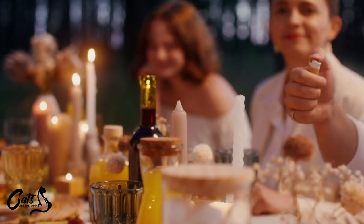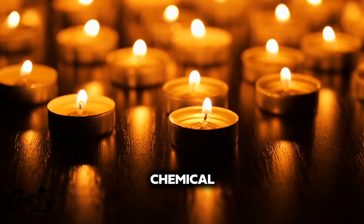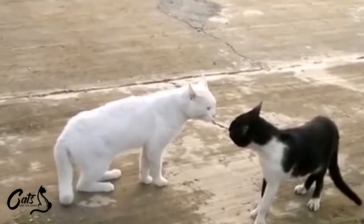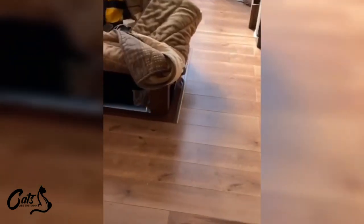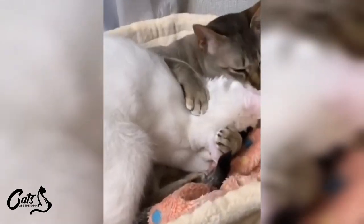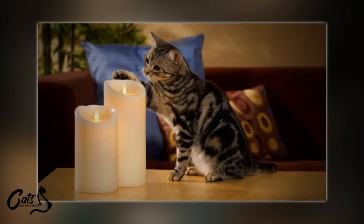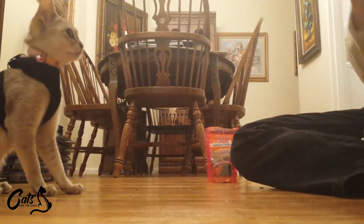Creating a warm, inviting ambiance with candles is a classic move, but when you're a pet owner, you've got to consider more than just the aesthetics. Some scented candles contain a chemical called phthalates, and those can be a real downer for your feline friend. These can mess with your cat's respiratory system, as well as you and your guests, and nobody wants to turn their home into a kitty cough fest. So reach for phthalate-free candles — essential oil candles, natural wax candles like coconut, soy, and beeswax, and hemp wick candles are excellent options, ensuring a safe and pleasant environment for both you and your furry friends. Safety first!